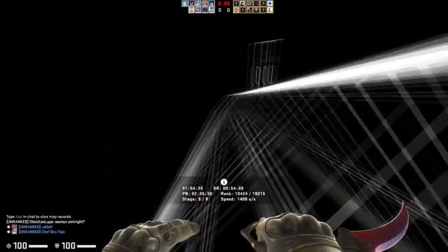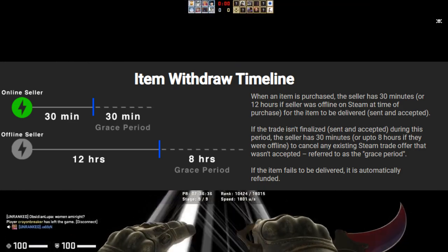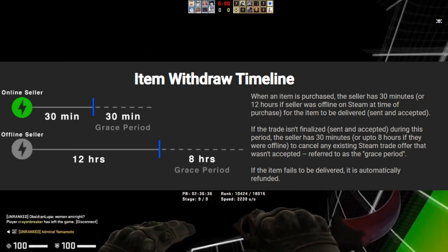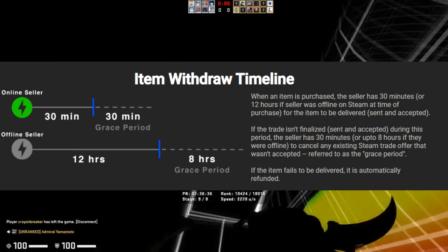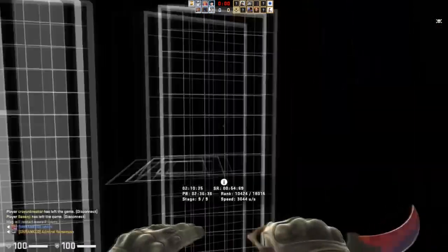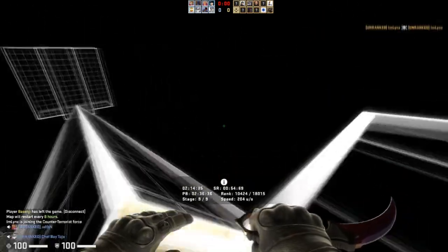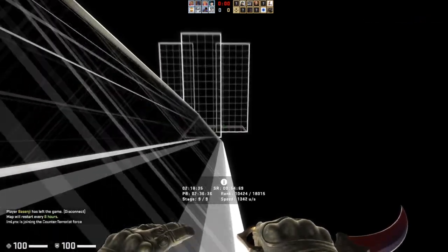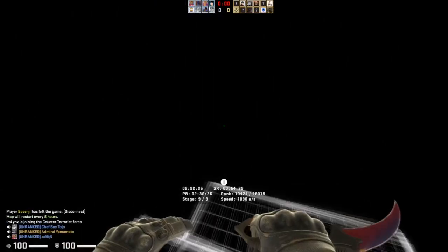Next is the item withdraw timeline. Online sellers have 30 minutes to send your item, and if they don't, there's a 30-minute grace period. Offline sellers have 12 hours to send your item, with an 8-hour grace period after that. This is actually less time than Buff allows — I believe Buff gives sellers 24 hours. The 30-minute window for online sellers means items get sent a lot faster than on sites like Buff.